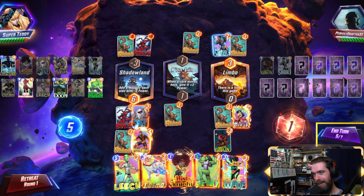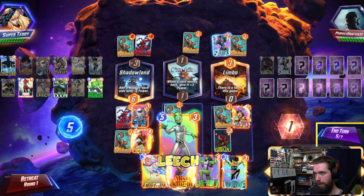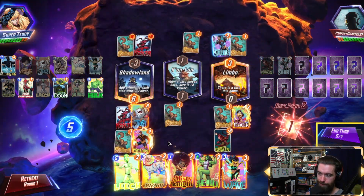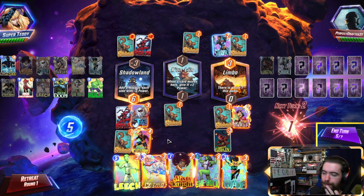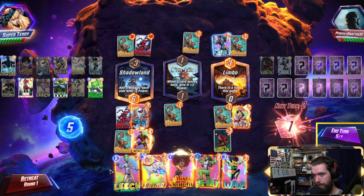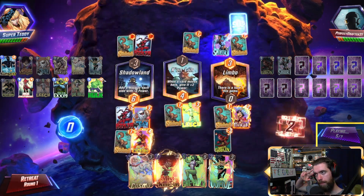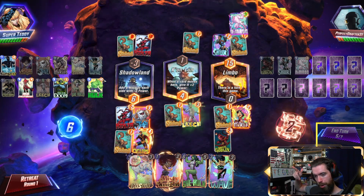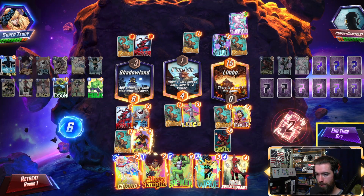How good is Leech for us here? Could be kind of funny — they also maybe run Destroyer. I'll just kind of play into that. I'll still Leech — maybe we can take out a Taskmaster. Nimrod? Yeah, yeah, yeah. Leech got him. Sorry — no ability activations for you today.